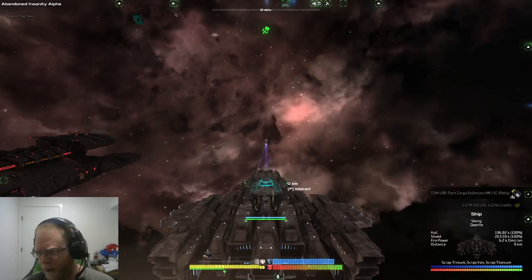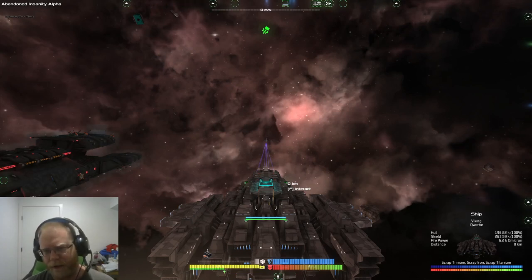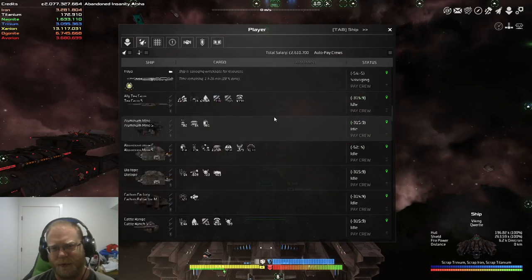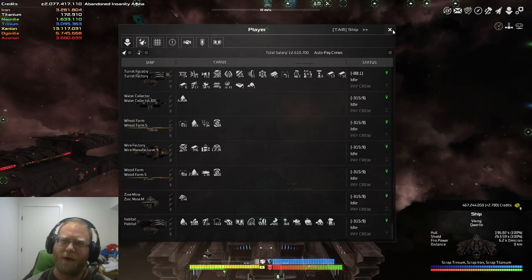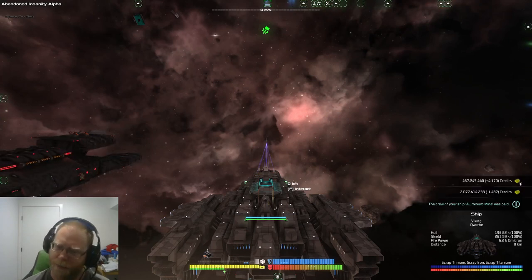Hey everyone, we're back. We're going to play a little bit more Avorion. Today I'd like to talk about how to automate your ships and what captains to choose, so that you can have an enormous empire like this one and not have to micromanage it, because it is simply not possible. So I'm going to jump right in. We're going to cover how to give ships commands and what captains to use.